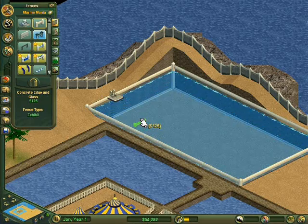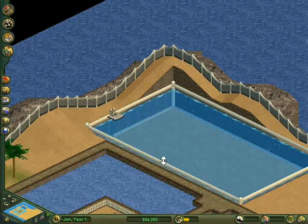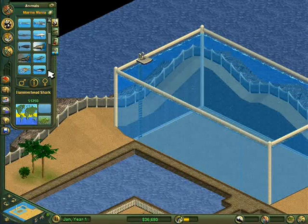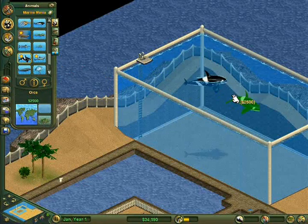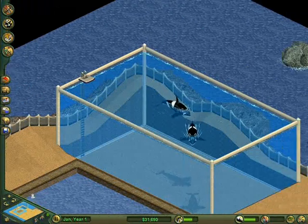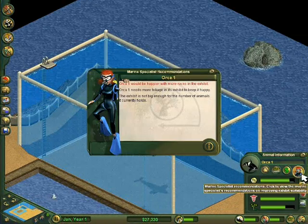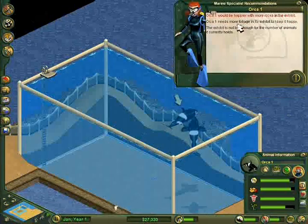Orca. Okay. Now we're going to do this, and we get a pretty good budget off back, do say so myself. Alright. Now, where are those orcas? Alright. We will add a male and a female. I like their sound effects — in my opinion, they're really nice. They're a lot better than those freaking dinosaur ones. More rocks. And it's actually pretty easy to keep the orcas happy.